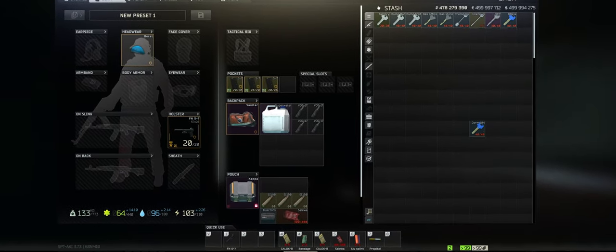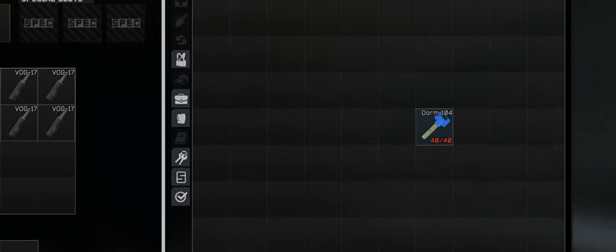Welcome back to Ark of Players to Mortal TV. Today we're going to be unlocking the mysteries of the Dorm Room 104 key, a somewhat valuable asset for your raids on customs. Just like any other key, this Dorm Room 104 key is just going to be another lightweight key — 0.01kg, fitting in a little 1x1 grid.